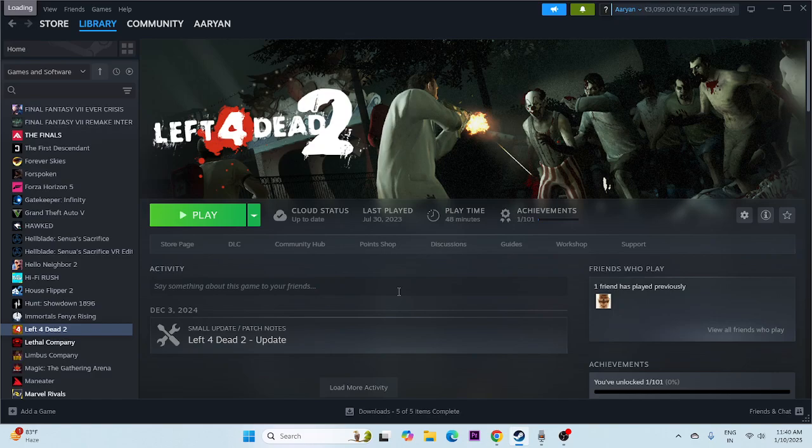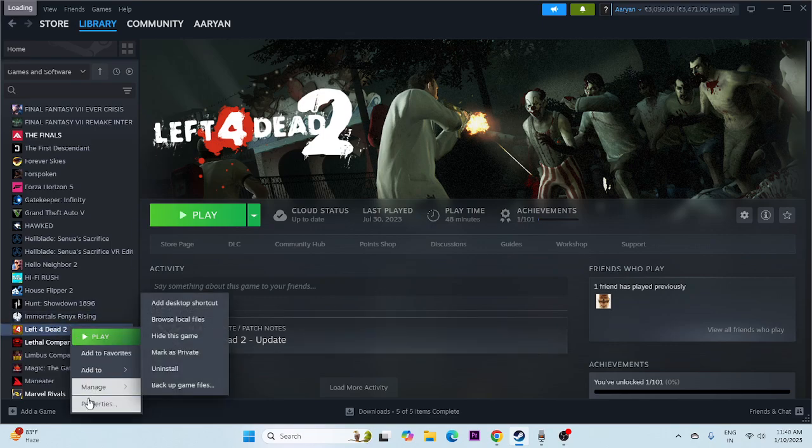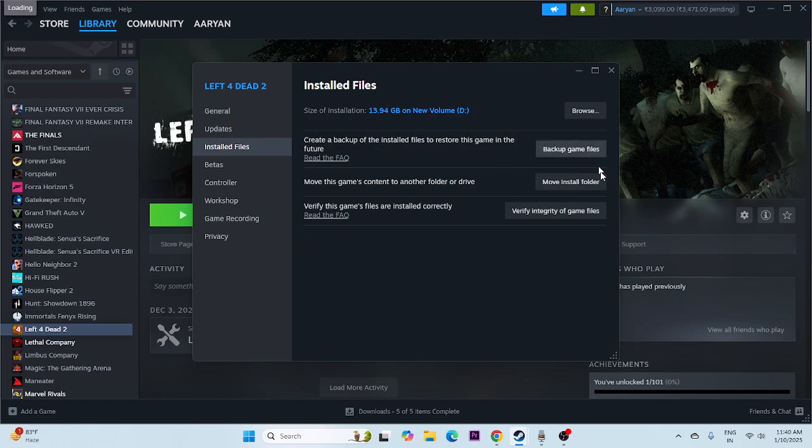The next important step is to verify the game files. Go to the game in Steam, right-click, go to Properties, go to Installed Files, and click 'Verify integrity of game files.' This will take a little time because it cross-checks every single file of the game. If any files are corrupted or missing, these issues will be fixed by this process. It is quite important that we verify the game files, so just wait for it to complete.